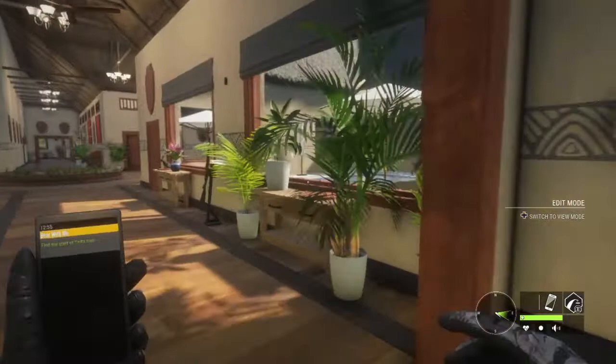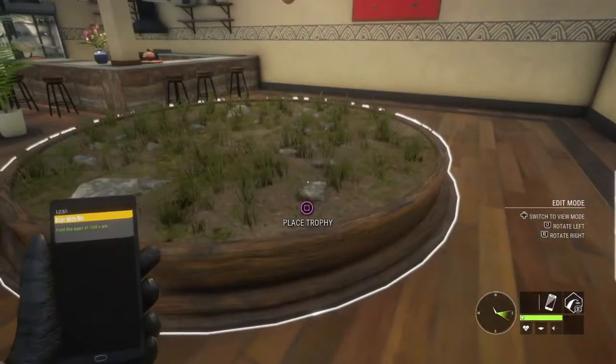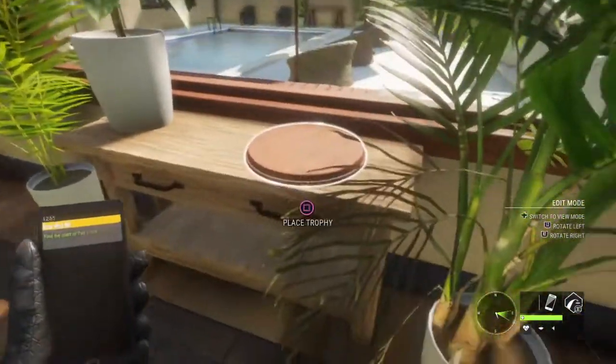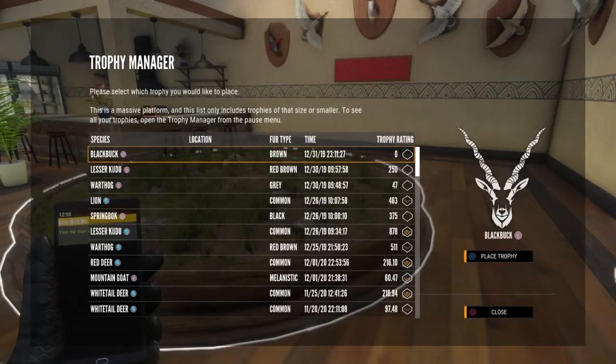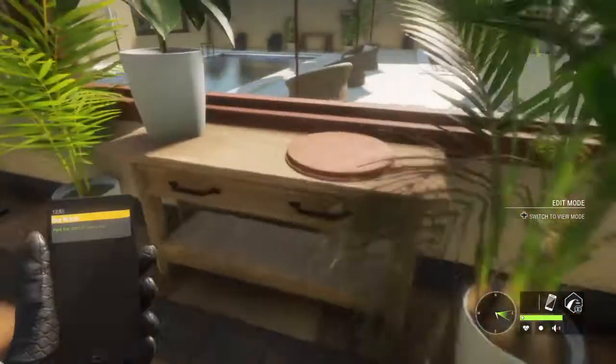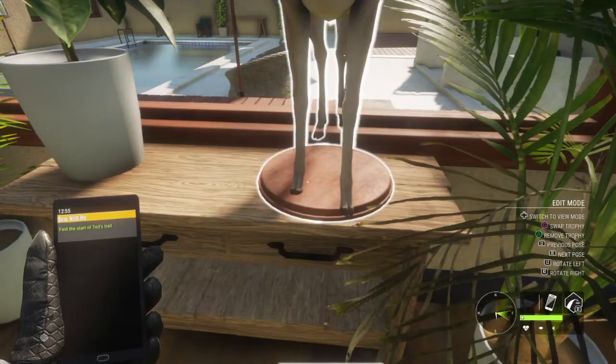Now this will not work unless you have everything that can go on there on any other separate trophies, or else this will not work. So you have to have just this in your trophy manager. Then you come over here, go to place it on something that you can place it on, exit out, and then for PS4 you just press square and X really fast, and then it should put on there.